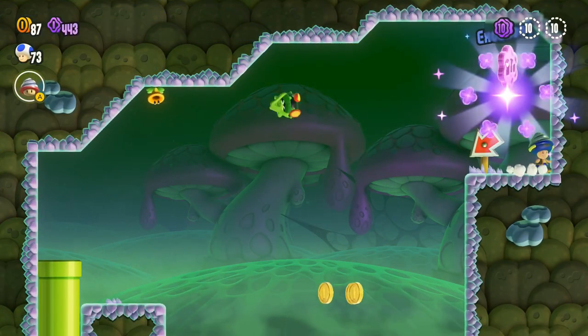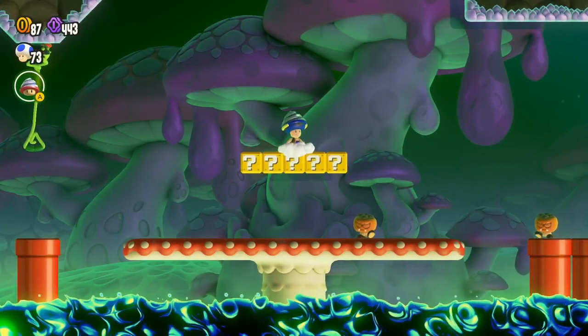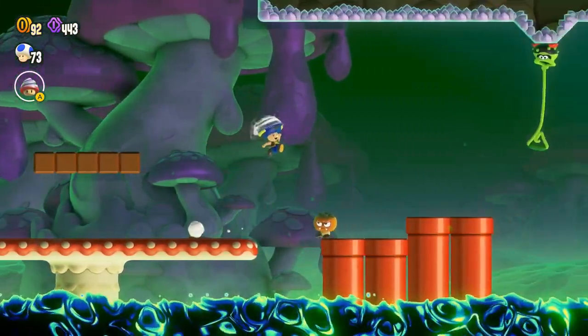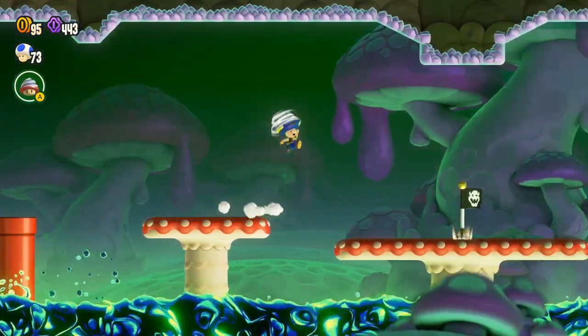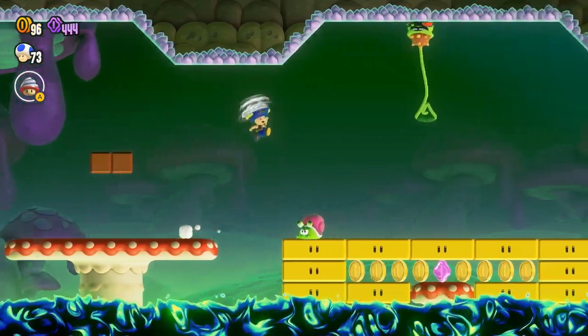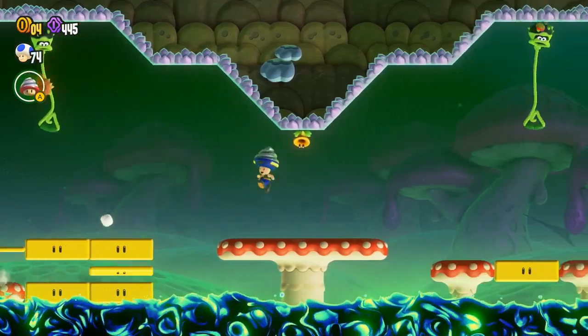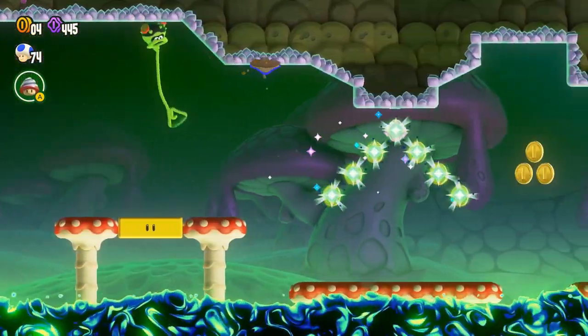Swing, swing, and down we go. I believe there's another secret around that is a little bit harder to find — I believe it's the Wonder Flower, which is why I put the Sensor Badge on, so I can find that easier. It's not the worst thing to find; I just had trouble with it last time, so I want to make sure I get it this time.